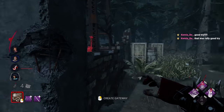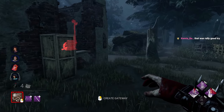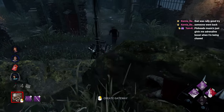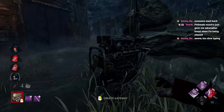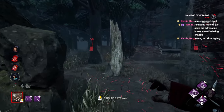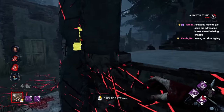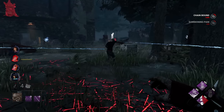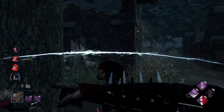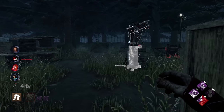We're getting information from the gen proc. She's on that gen — maybe it's worth going over there and popping it. Someone was immediately saved. Everyone seems to be over there — let's put them off this generator and use Pop Goes the Weasel.